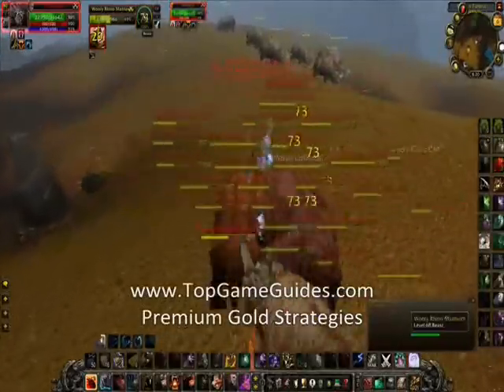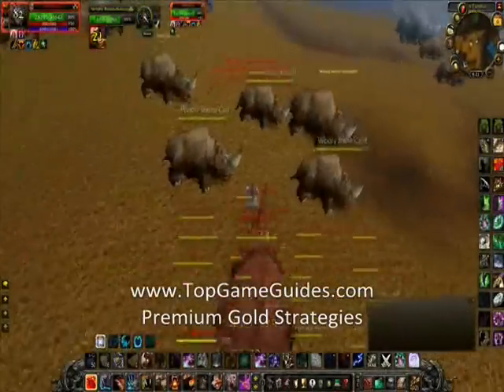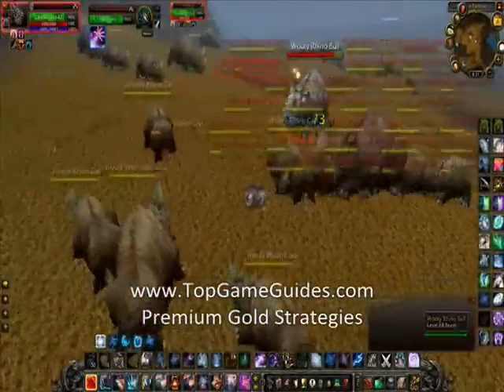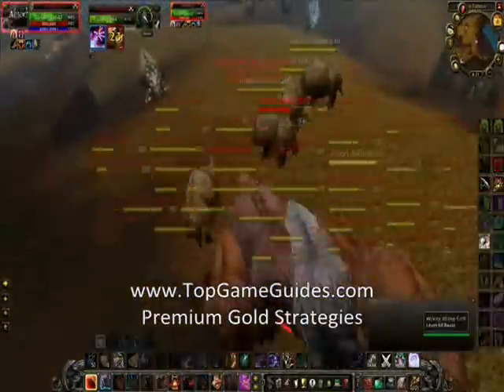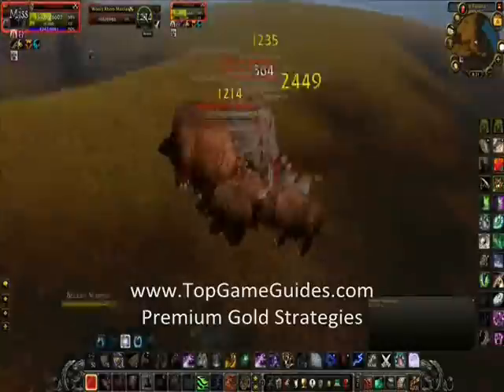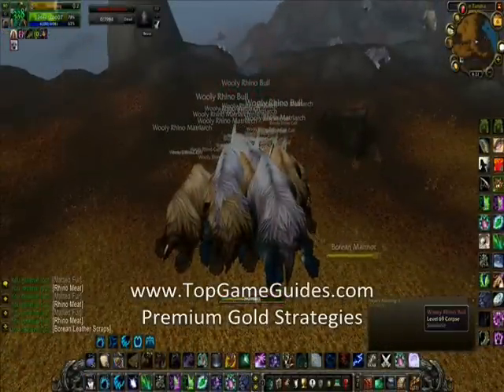As you saw on the map at the beginning, we are in Borean Tundra between Warsong Hold and Amber Ledge. There's a big giant field with dozens of packs of rhinos — five to a pack — and they're between level 68 and 69. They're really easy to kill.